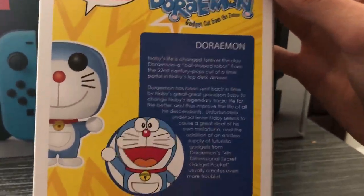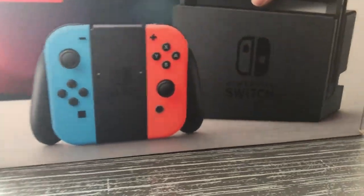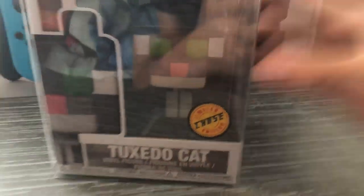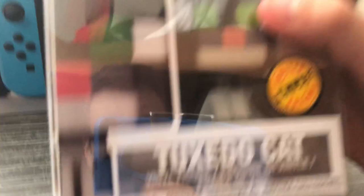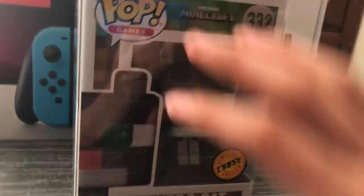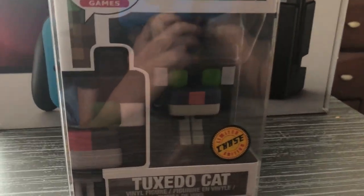Doraemon — gadget cat from the future. He was the only one from his set. And here we go — the big, the bad, the final Pop figure. We've got a Minecraft tuxedo cat chase. If you don't know what chases are, they're just a limited version — like this one mirrors the ocelot but it looks different, and they only made a limited amount of them. So there's my chase tuxedo cat. If I get any more Pops I'll show them off in a random video.